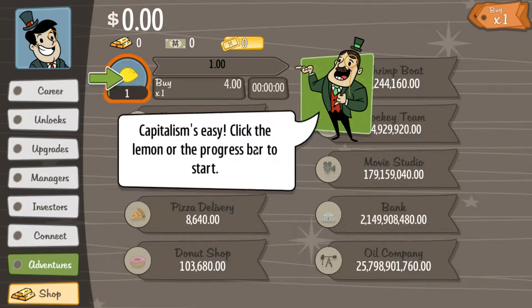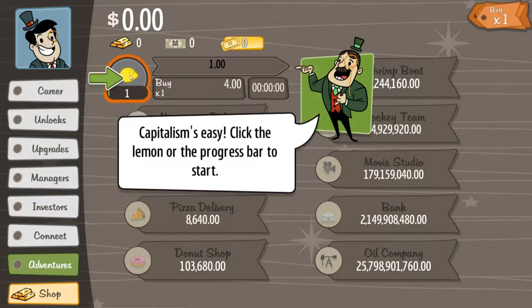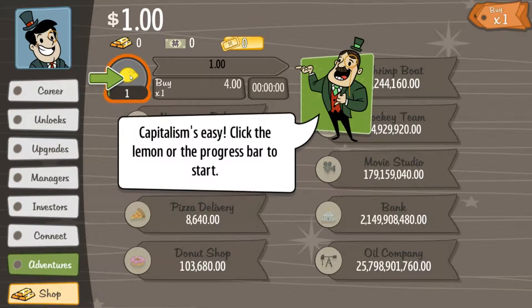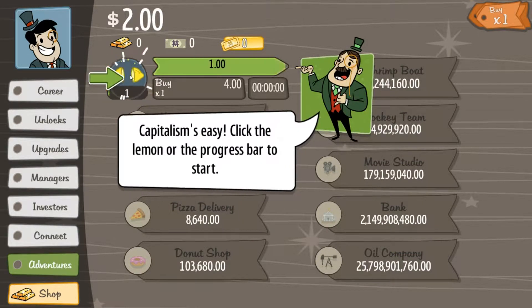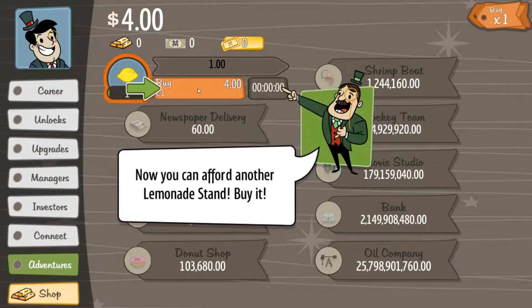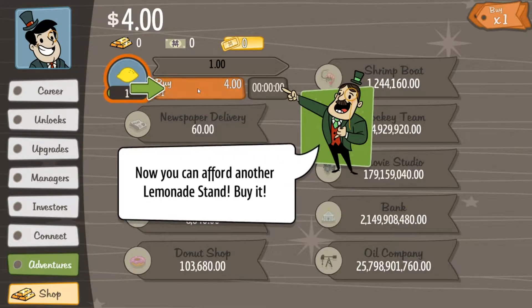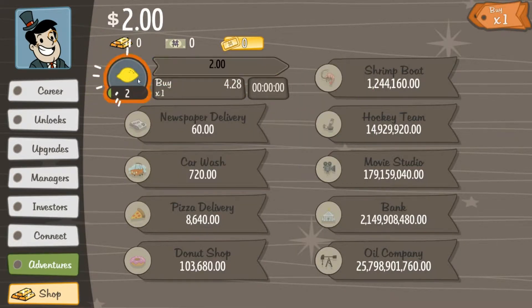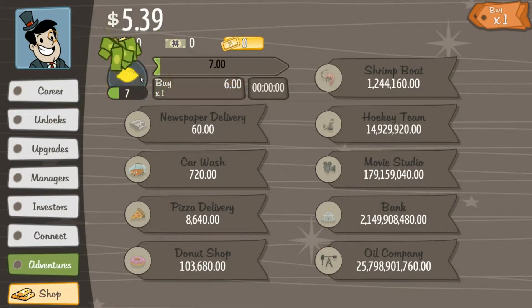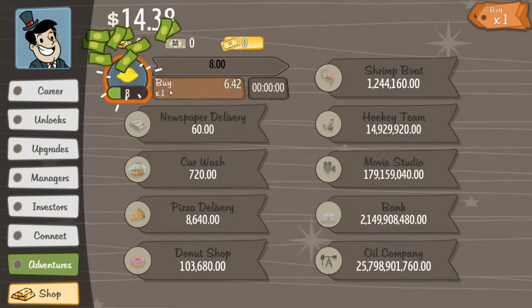I have the tutorials on, but to start out I'm going to buy one lemonade stand. So each time you click, as you can see, we're making $1. Now we're at $4. We can afford another lemonade stand. Now we have two, and as I buy more I can continue to go up. It's very simple, just like that. It's a fun clicker game.